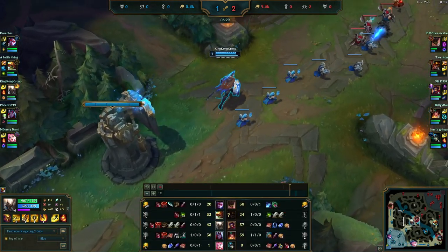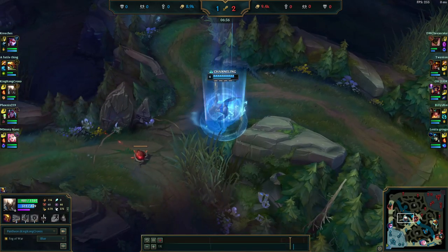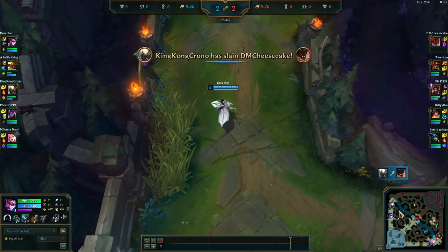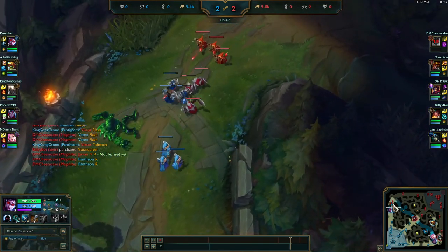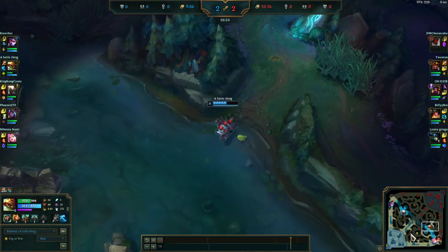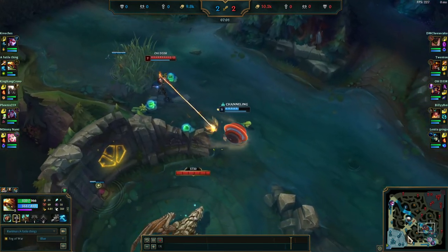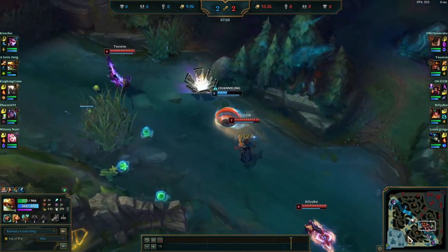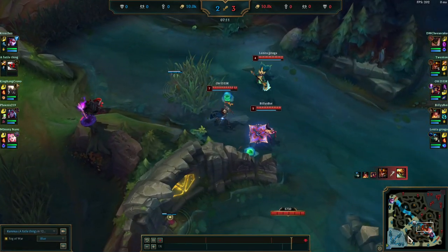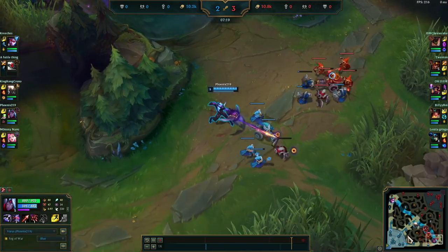Our jungler is currently ahead in CS, and bot lane is looking pretty even. Unfortunately our top lane is getting a little bit focused, because Vayne can be very, very weak if put behind. Our Pantheon used his ultimate into top lane and ended up with a kill on their Malphite. We still have a small gold disadvantage, but things are looking pretty good. We're seeing a kill for the enemy team in the bot side river — our jungler just got caught out in no man's land.